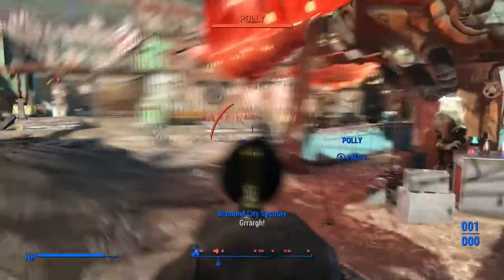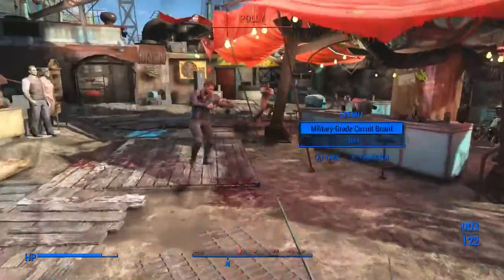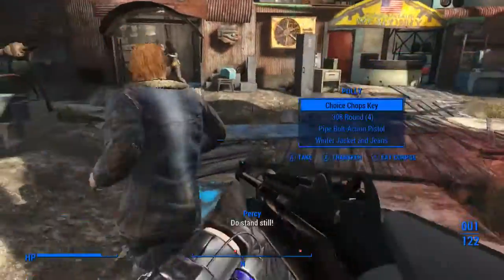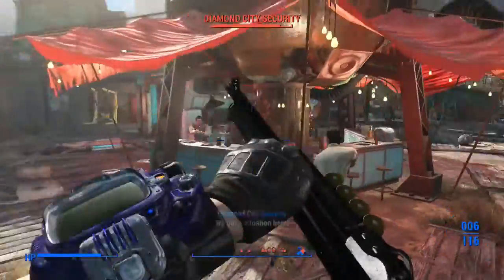The 1870 can make someone go down in almost a single shot, if not a single shot outright. The only downside is the lack of ammo — it's much more powerful but ammo is scarce.